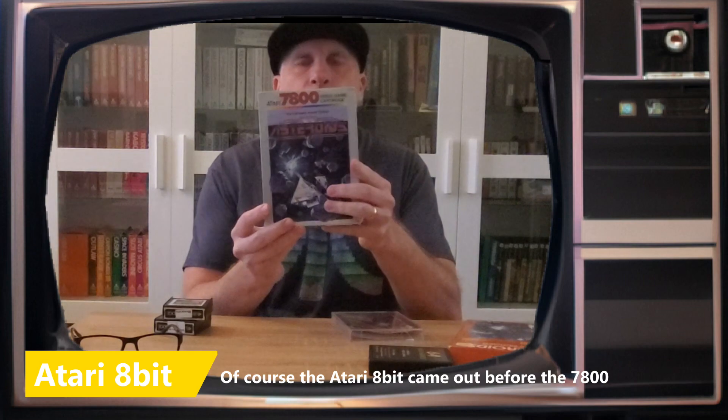Hi, this is 8-Bit Jeff here, and welcome to the first episode of the history of Asteroids games on Atari consoles and computers. Atari released Asteroids in 1979, and then they went on to create official versions on quite a number of their systems, including the 2600 one, which we're going to talk about in detail today, and also came out in various versions. This is the Sears one. They next came out with an Atari 7800 version, which we'll cover in a future episode. They had an Atari ST version, an Atari 8-bit computer version, and we're also going to cover all of the clones, hacks, and homebrews.